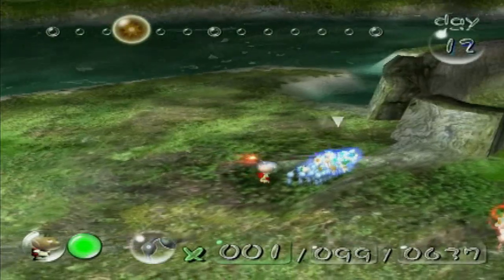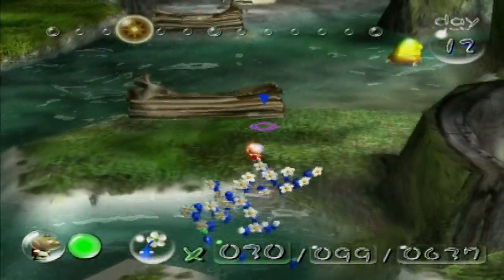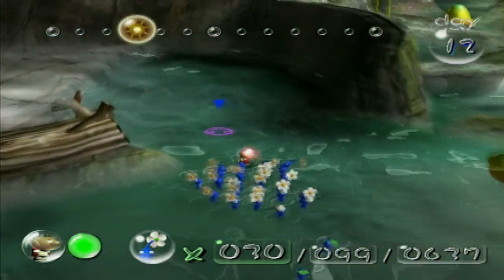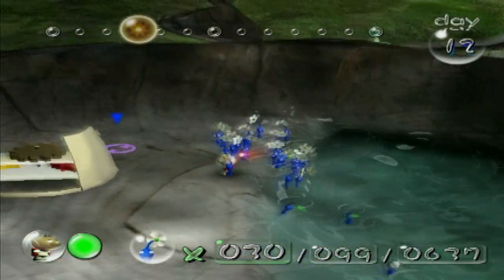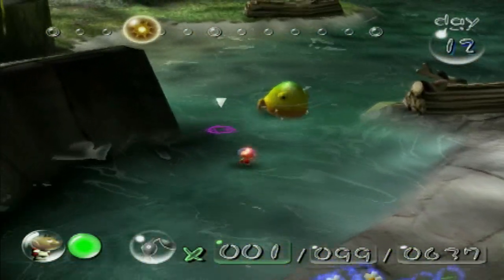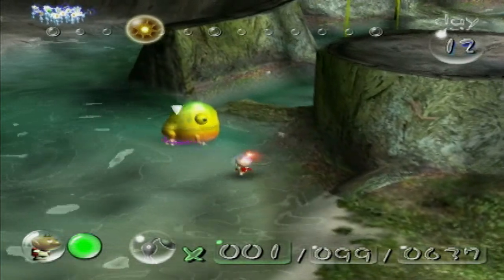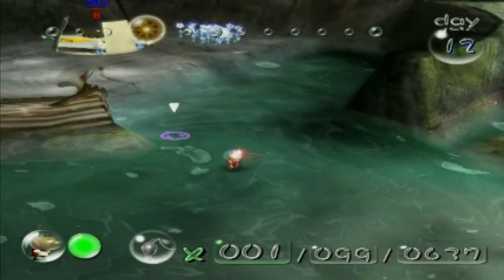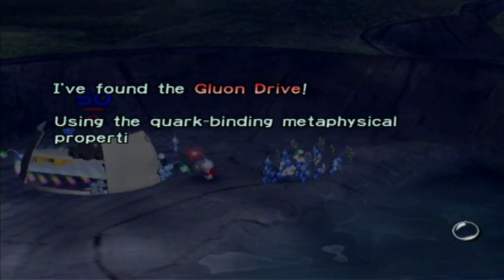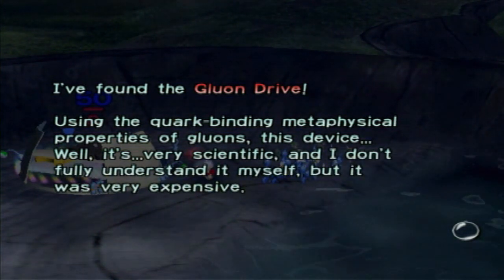Let's get our blues together and go open up the pathway to yet another ship part — and hopefully not get crushed by a yellow frog. Now that the frog is successfully distracted, I found the Gluon Drive. Using the quark-binding metaphysical properties of gluons, this device — it's very scientific and I don't fully understand it myself, but it was very expensive. And I have a serious case of buyer's remorse.